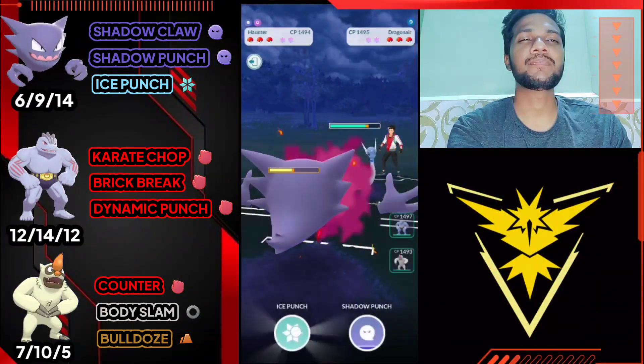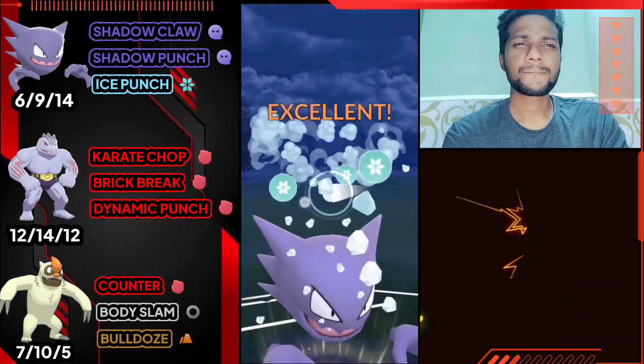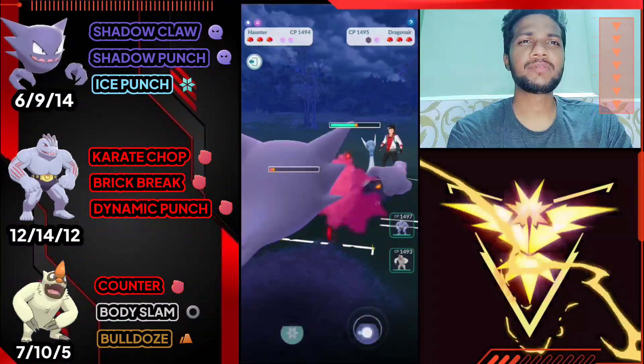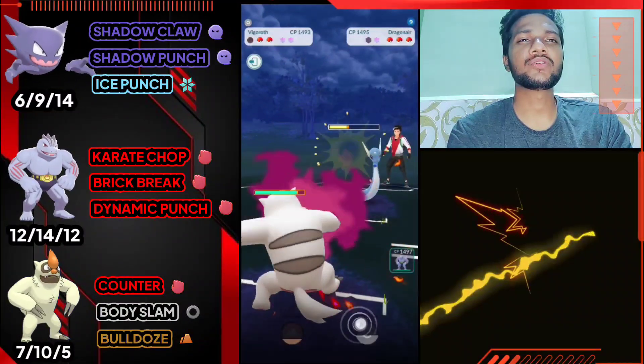Dragon Air was his Haunter again - bad start as you can see. Let's use Ice Punch directly. Unfortunately, we should have gone for Shadow Punch this time - he got my Haunter with Dragon Breath. Let's bring out Vgrowth.